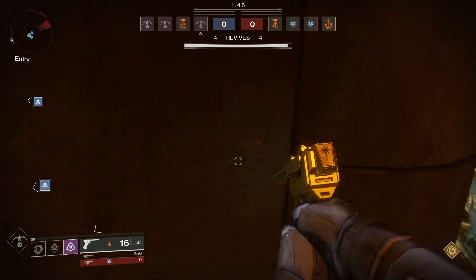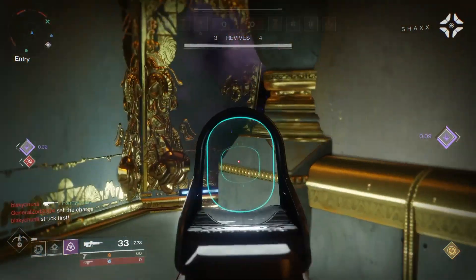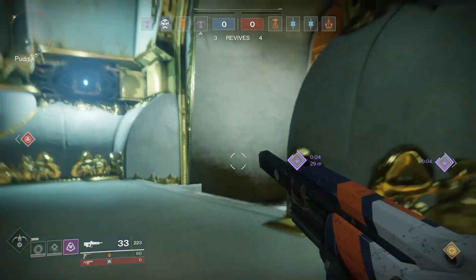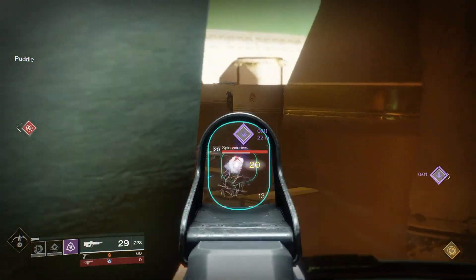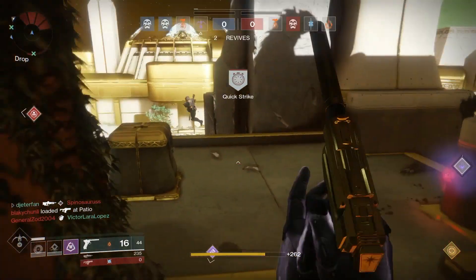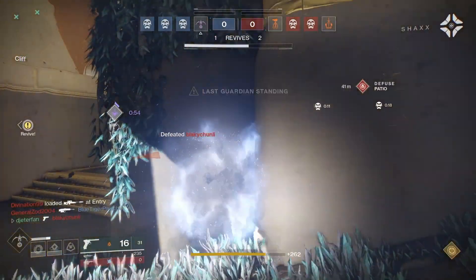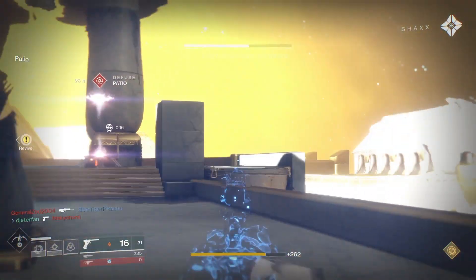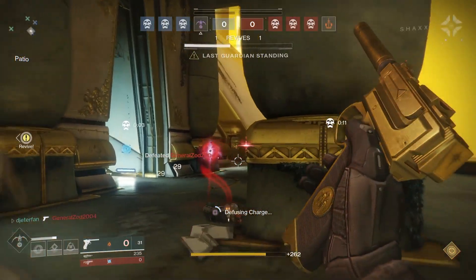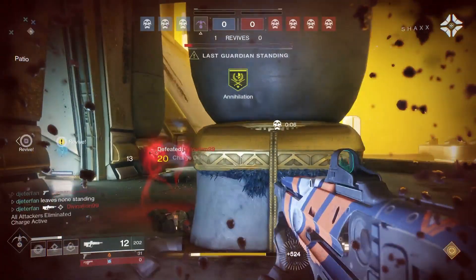With the Nightshade you can go super close to people, which you can't really do with the MIDA. That means you don't have to run another pulse rifle in your secondary slot — you can throw on a sidearm or submachine gun for more versatility. At extremely close ranges you can pull out the submachine gun or sidearm after using your Nightshade. If your clip runs out mid-fight and a second enemy rushes you, you don't have to worry because you have a sidearm or SMG ready.